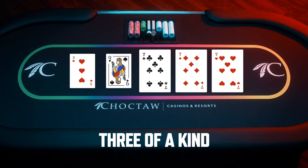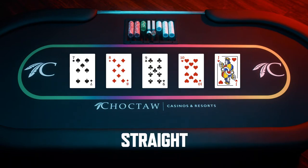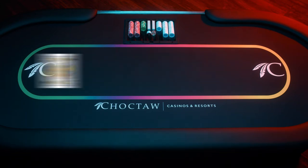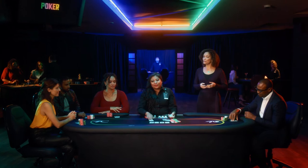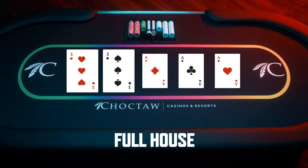Above that would be three of a kind. Next is a straight, which means you have five cards that fall in order — like seven, eight, nine, ten, jack. An ace can also serve as a one here. Next we have a flush, where all five cards have the same suit regardless of order. Then comes a full house — a full house meaning you've got a pair plus a three of a kind.